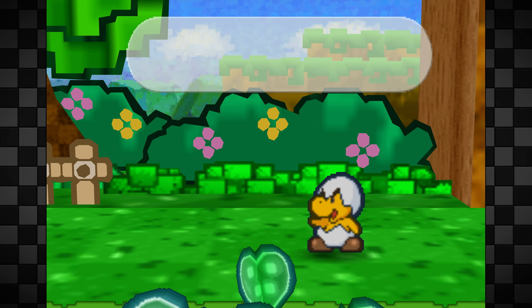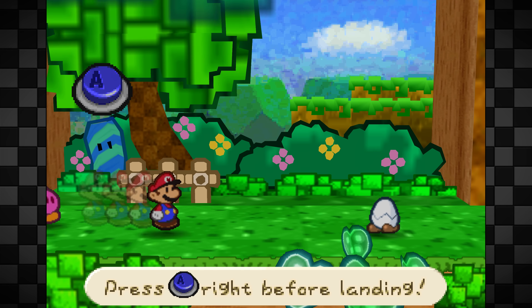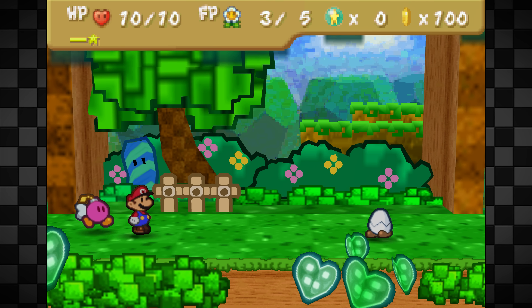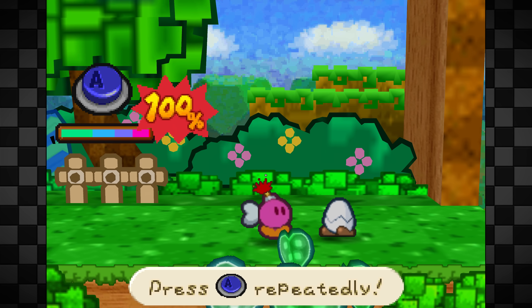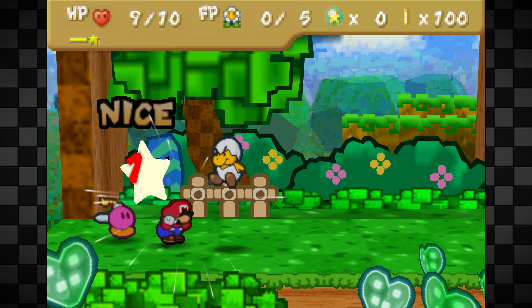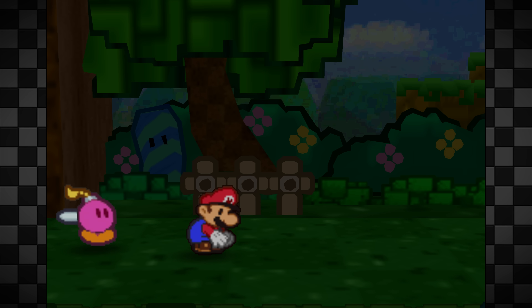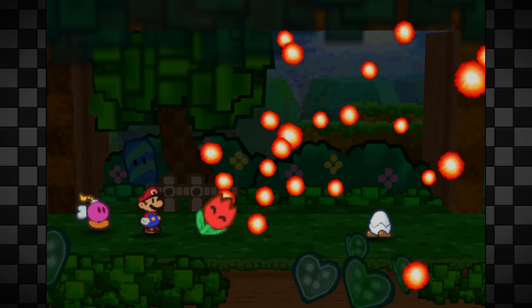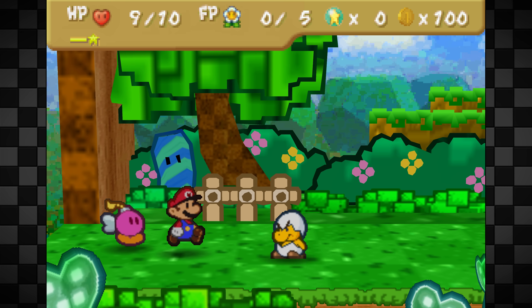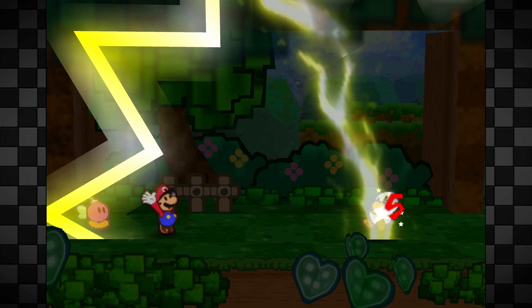This is the rematch with Junior Troopa right after Chapter 1. We start at 10 Heart Points with Power Jump equipped. Turn 1 is to Power Jump and Bomb him — blowing all 5 FP on turn 1. That means we can't really use Bombette anymore. But we have a Fire Flower and a Thunderbolt; you can grab the Thunderbolt on Pleasant Path on the way to Koopa Bros Fortress. Both items pierce Junior Troopa's 1 defense, giving us the 15 Heart Points of damage we need.